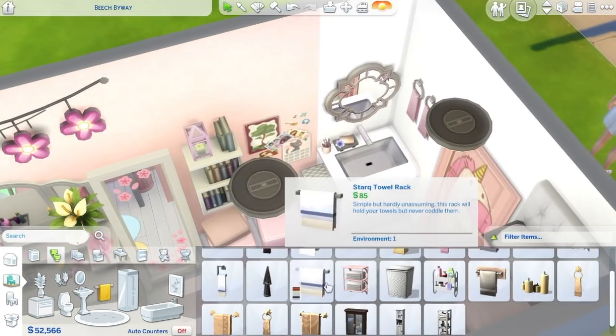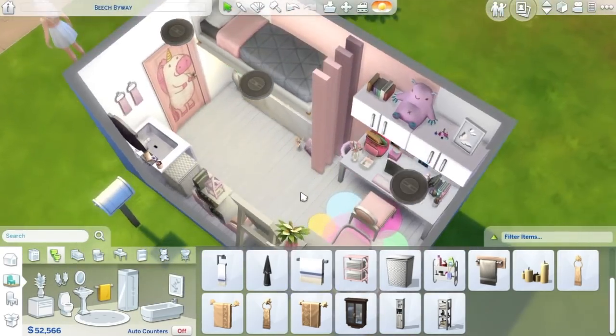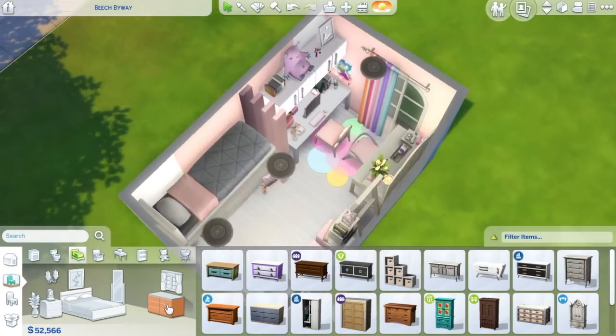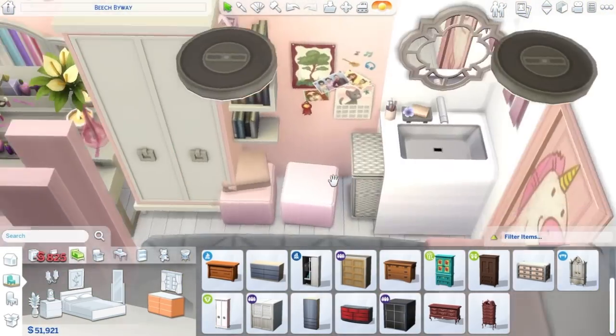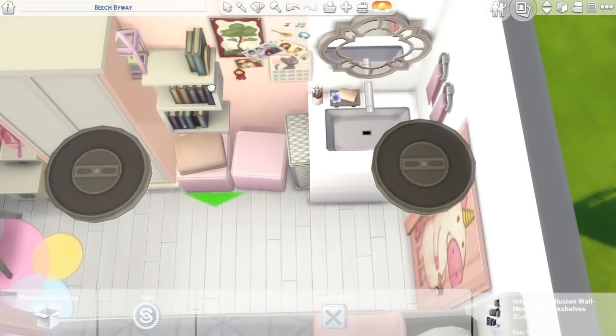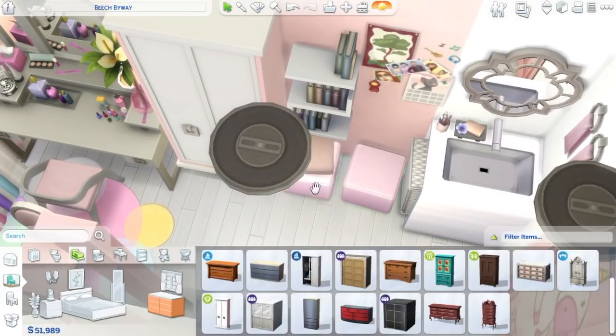We're also using the pink unicorn door — don't ask me, I just wanted to use it and it's freaking cute, so why not? This room is maybe a little bit kiddie with the plushies and stuff, but I thought it was cute and I wanted to do it, so I did. Don't judge me.